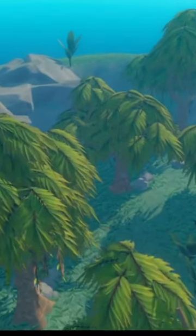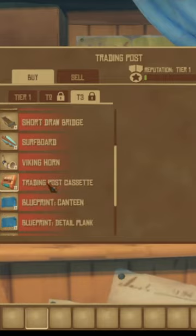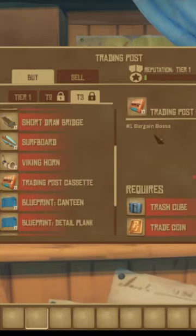There's another cassette tape you can get only at the Trading Posts at Big Islands. It is called the Trading Post Cassette. It's in tier 3, almost near the bottom, and it has one song.